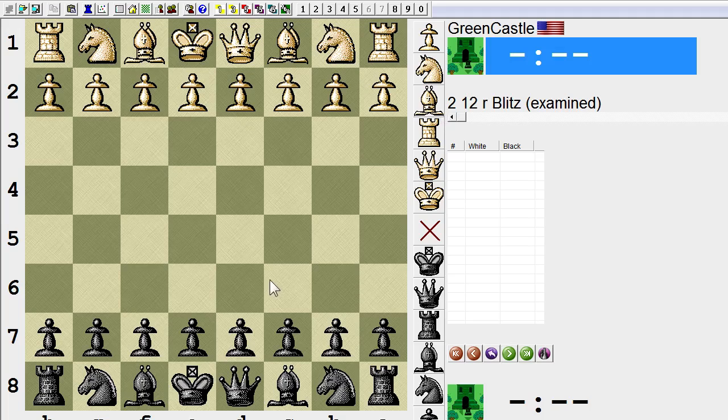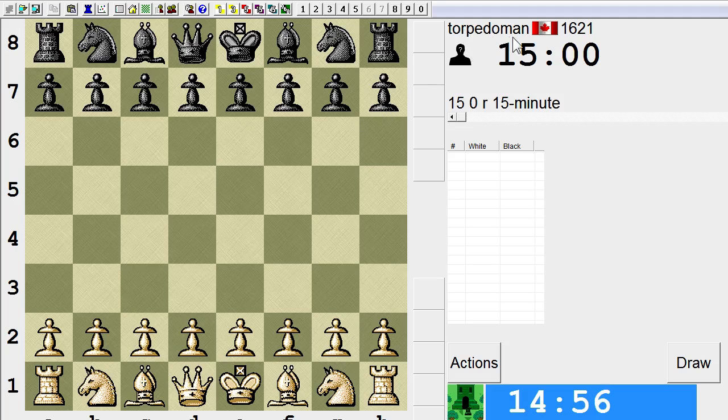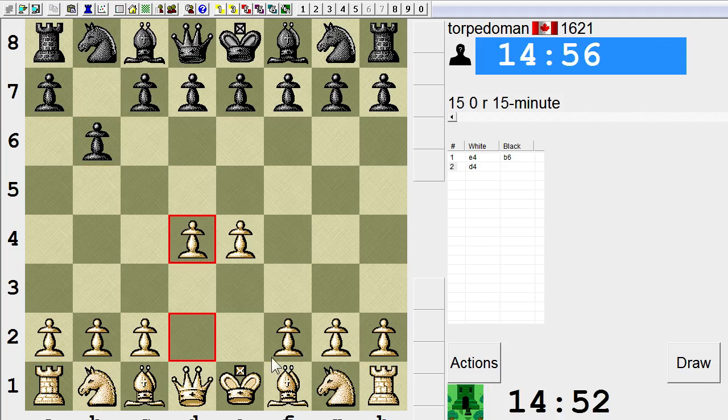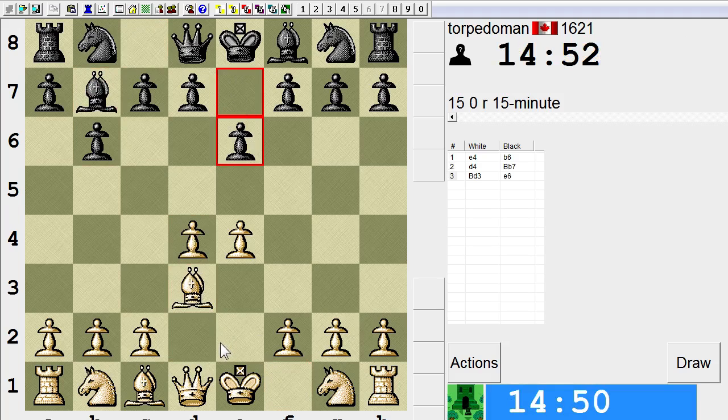I'm now in the 15-minute pool. It should pop up with the game as soon as I get one. The fact that it's taking this long to pair me probably means I'm gonna get a not-so-high rated player. Okay, so this guy, Torpedo Man, is at 1621. He's playing the Owen's, an opening which I play sometimes, but never in any meaningful games.